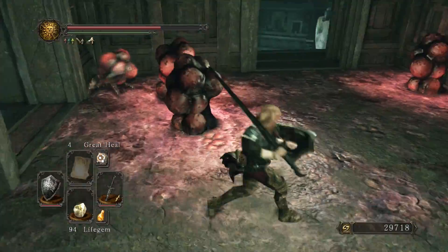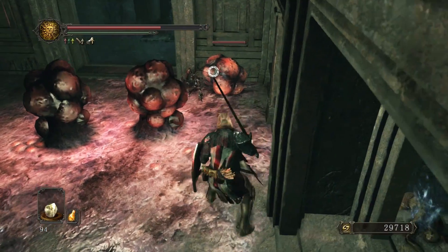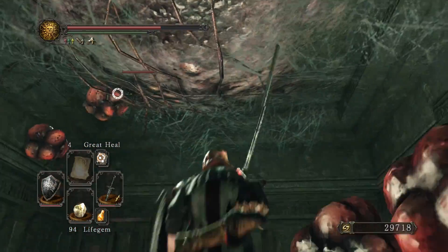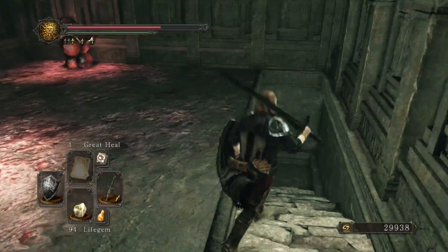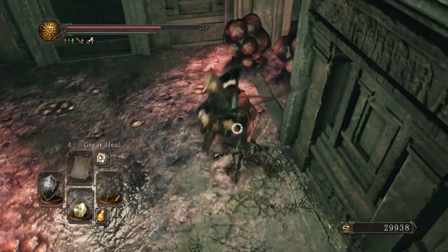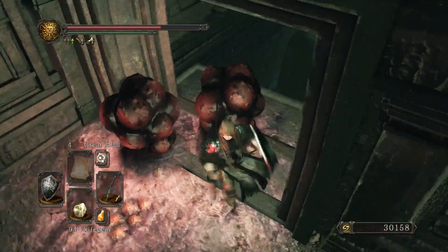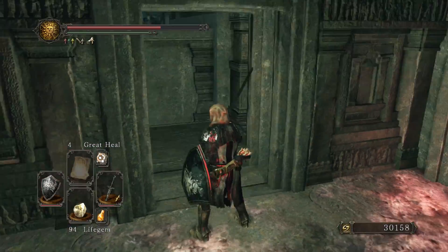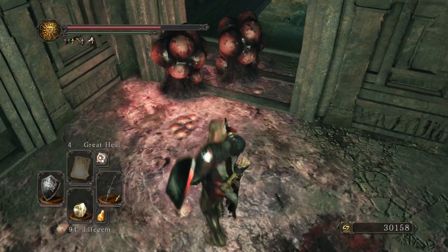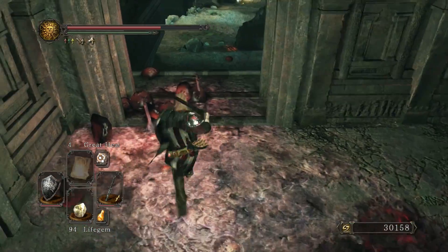Here we're getting another glimpse at a couple of new enemies. If you run into these sacks they're full of corrosive acid, so we want to be a little bit careful about what we're hitting in here. These bugs will also occasionally just run around the room spewing corrosive mist, breaking our equipment down. So you want to take them out before they get a chance to do that — otherwise they're not that threatening; all they really have are these flying headbutt attacks. It's generally best to take them at range if possible.